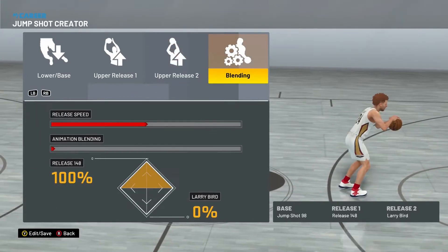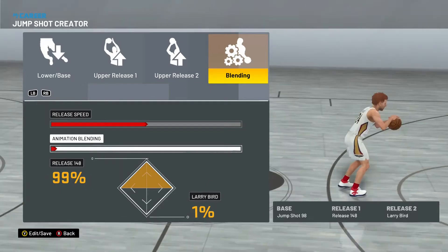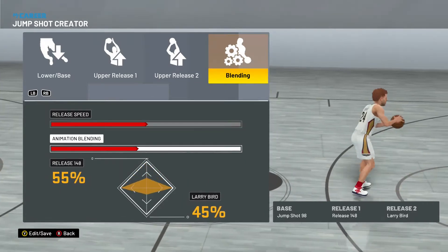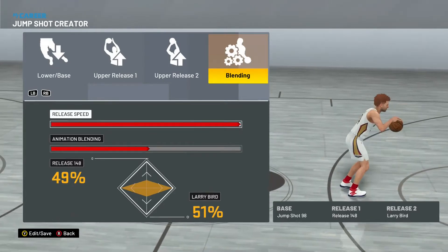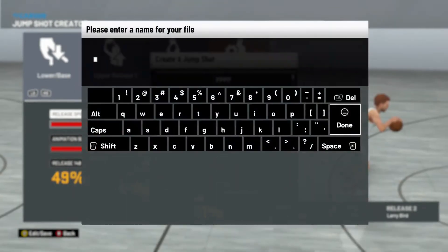For the blending, you're going to want to go 51 Larry Bird and then 49 on release 1, and then release speed all the way up. Let me just save this.